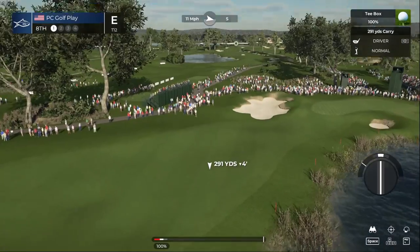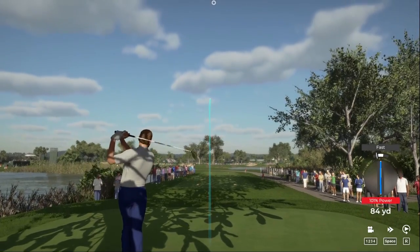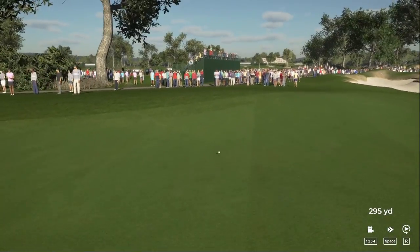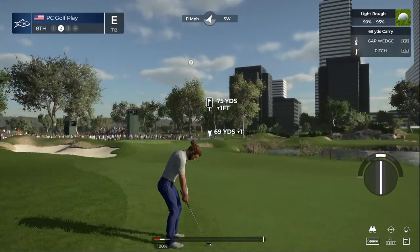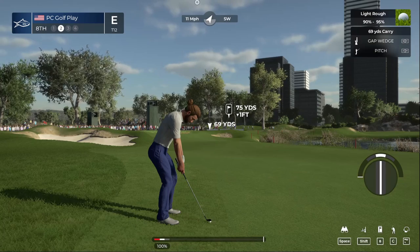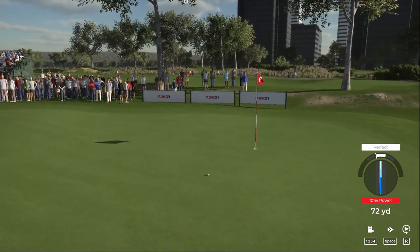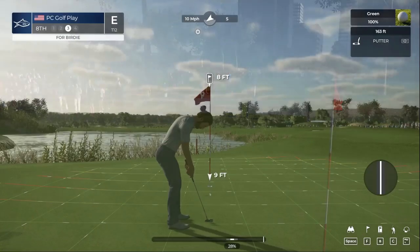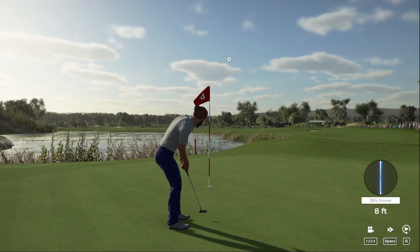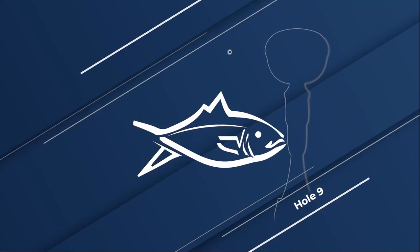Let's see what happens here at the eighth. This one might roll into the rough. This lie won't be too bad in the first cut. This one's right on eight feet — a great shot here at the eighth and a chance for birdie. These are good for the momentum, ones right on eight feet. Fair effort — that's birdie, and with it he moves to one under par. Let's pick up the action at the ninth hole.